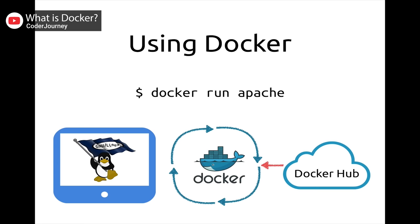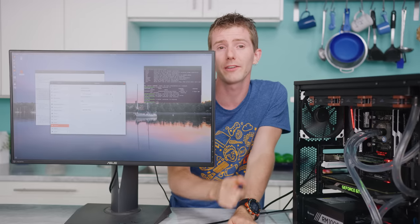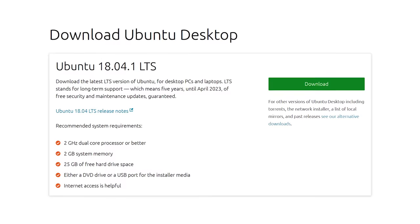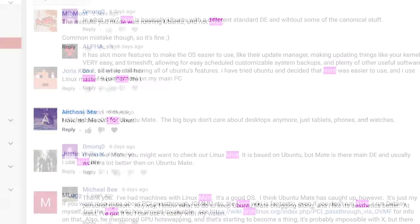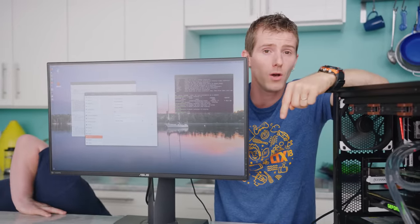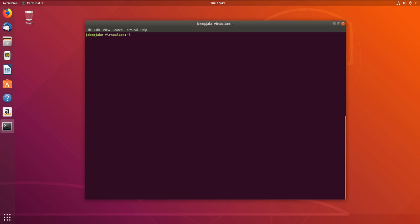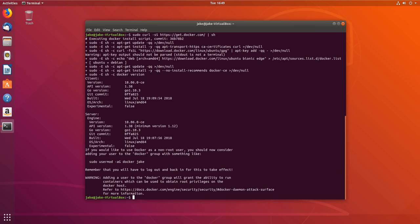We're actually going to link a video below with a better explanation of Docker if you're into that. Docker can run on both Linux and Windows, but the Windows version has to actually virtualize a Linux kernel on top of Windows, so we're going to stick with Linux. We went with Ubuntu Desktop 18.04. The guide linked below will work on pretty much any flavor of Linux you like. Our first step is to get Docker up and running — once you have it, make sure that you run your Docker commands either with sudo or by adding your user to the Docker group.